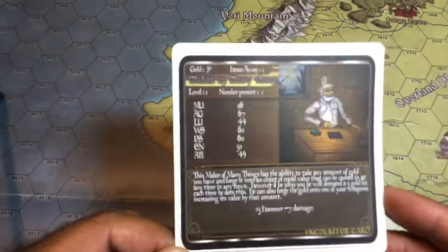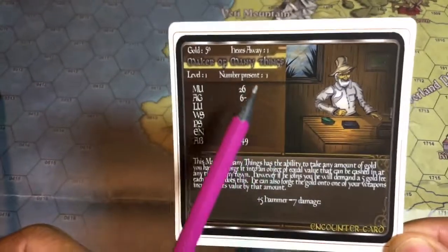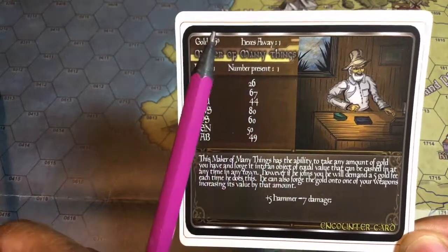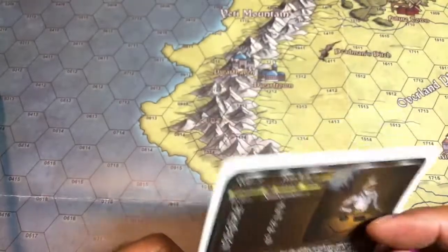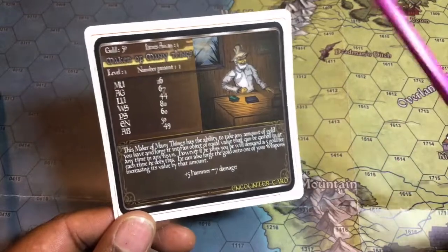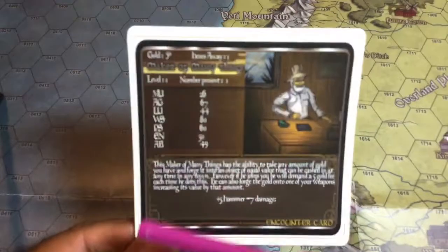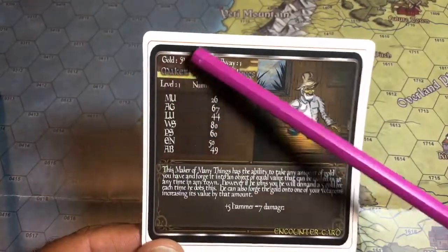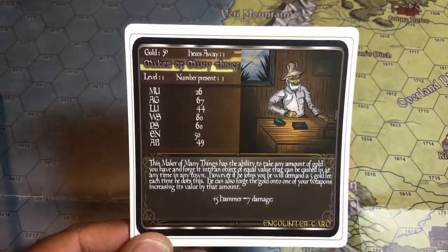The cards look like this. So if you had this encounter, that would mean you met this person somewhere in your travels, whose name is the Maker of Many Things, at least that's what he's known as. He is one hex away from you, which is not the same as adjacent. He has 50 gold pieces on him. He's a level 1 character. Those are mostly important if there's a conflict and you want to gain experience points, gold, or their possessions, like he has a hammer.